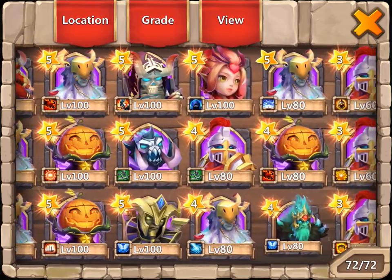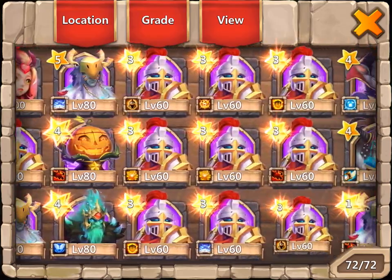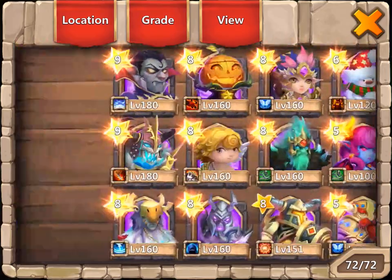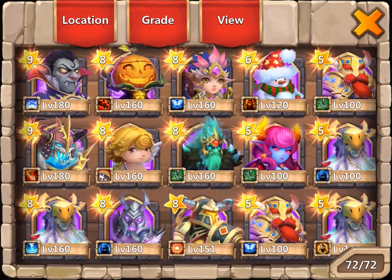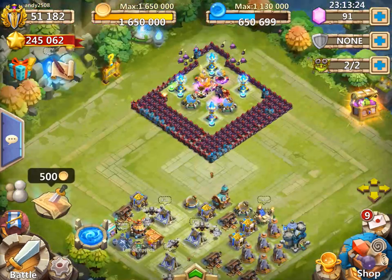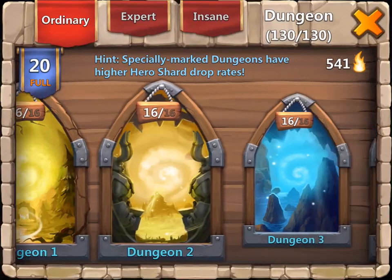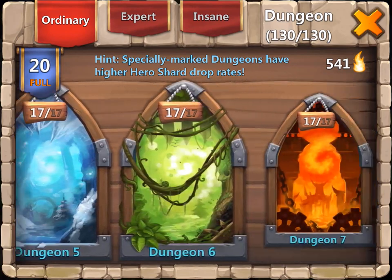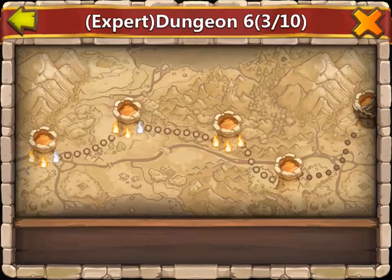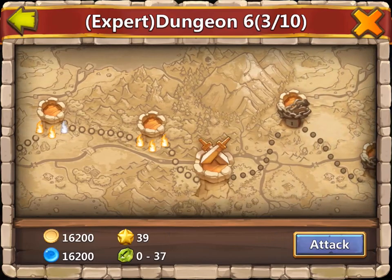I also have backup Pumpkin Dukes, Phantom King, a Skull Knight, and a Vlad to evolve my Vlad and Skull Knight. However, to evolve my Vlad and Skull Knight I need more Flames. I only have 540 currently, so we are going to try and complete Dungeon 4 and Expert Dungeon 6.